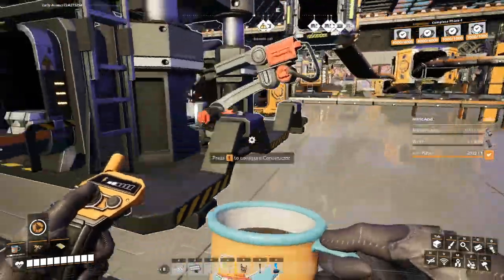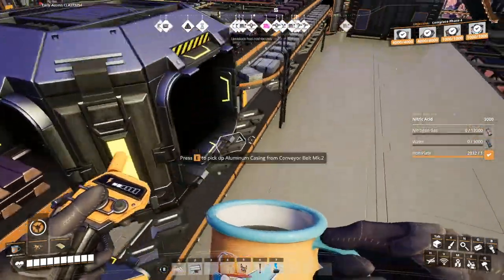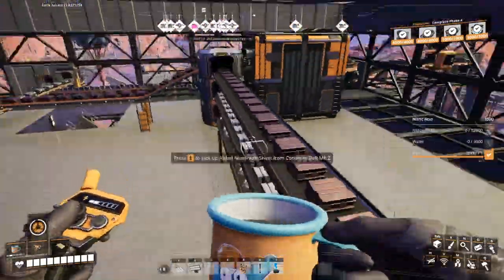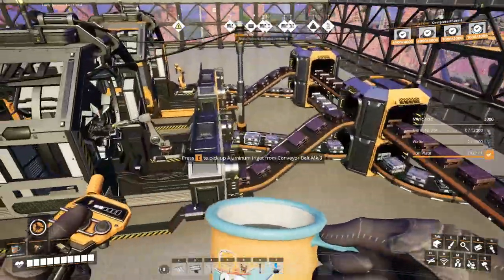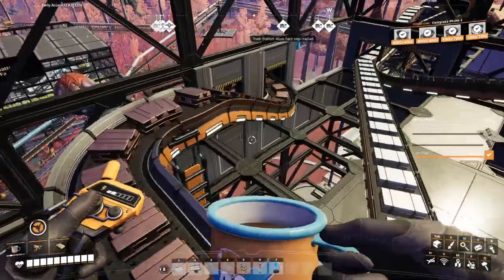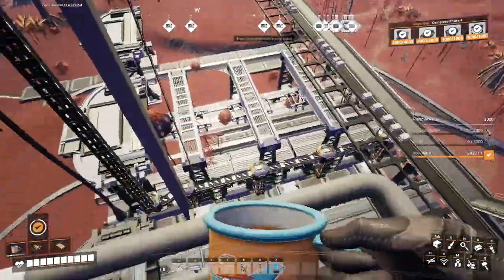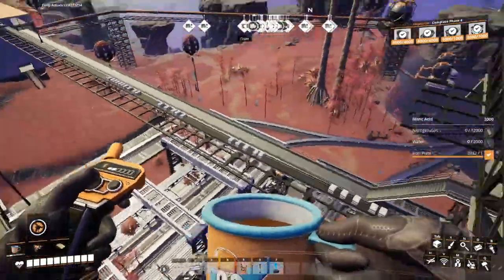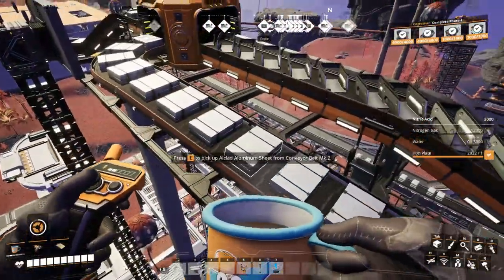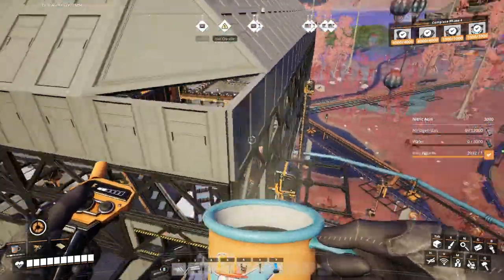Then one floor up, these aluminium ingots are used for aluminium casings, which you also need a lot of. Aluminium sheets are also needed. There's copper coming in, and this copper is actually coming from the train station which is over here. One train brings copper, one train collects all the aluminium stuff that I create here and carries it to the main base.